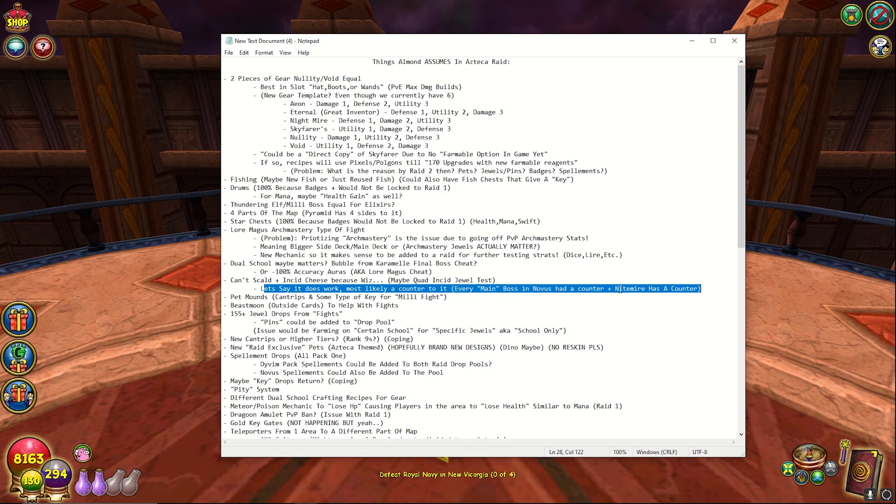Pet mounds are going to be returning of course, and beastman cards to help with other fights would return — it just makes too much sense. I feel like jewels would also matter and they'd be 155. And if they do add pins, I feel like it would be a big issue because it would be cool getting pins for your specific school, but if people want to play on certain schools to farm pins just for the drops it kind of sucks — it's like a double-edged sword. I feel like the 155 health and accuracy jewels would make sense.